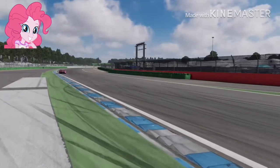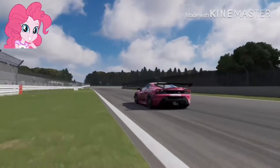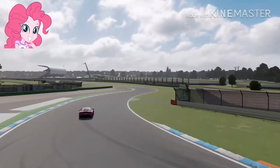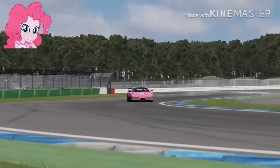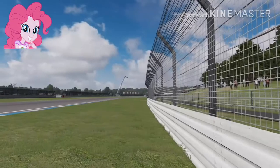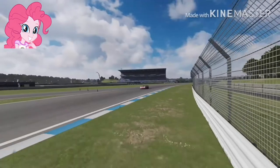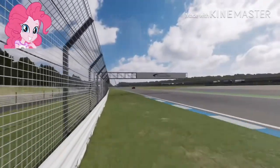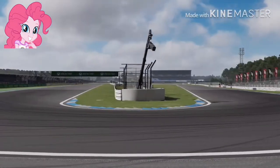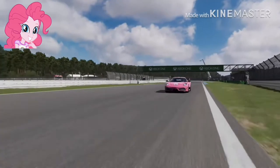Crashing into turn 1 with all success. Entering into turn 2 — hard brakes right there by Pinkie. That is some aggressive driving right there. She's going a little bit hard out, she's about to go Initial D right there. She's now entering into turn 4, about to enter turn 5. Great driving by Pinkie Pie as she enters turn 6 into the hairpin. A little bit of hard braking right there. Not the greatest, but it's not too bad.